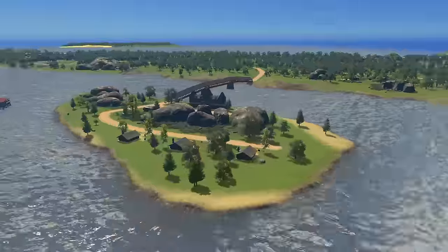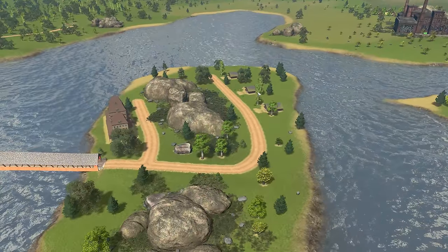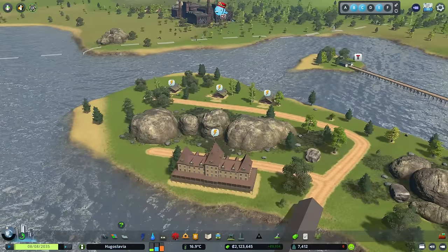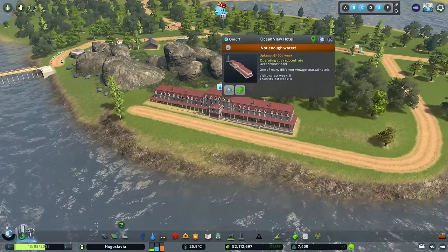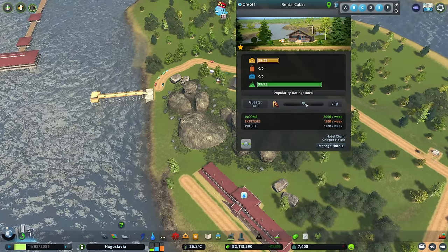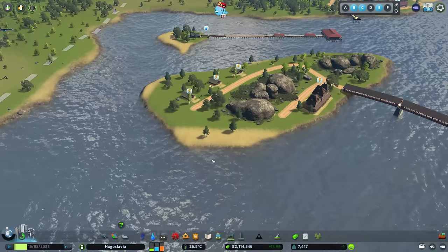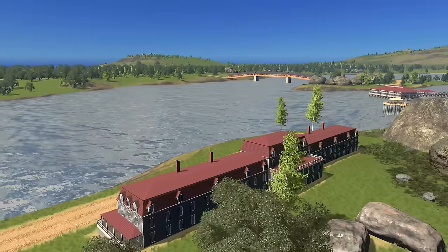That building looks absolutely fantastic. You could come and stay there or rent one of these cabins. Being a unique building, it has absolutely maxed out the sightseeing rating on all three hotels here — oh, almost on that one, definitely that one. That is really good! And probably the same for the ocean view hotel — has that maxed it out? Yeah. So pretty much we could bump all of these up and earn maximum amounts of money.